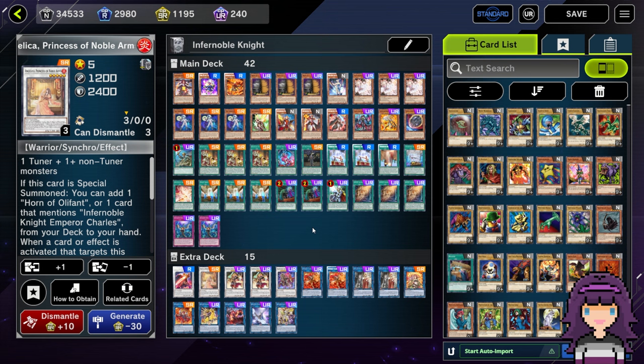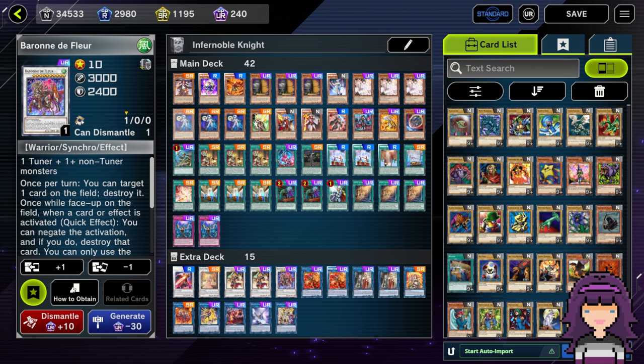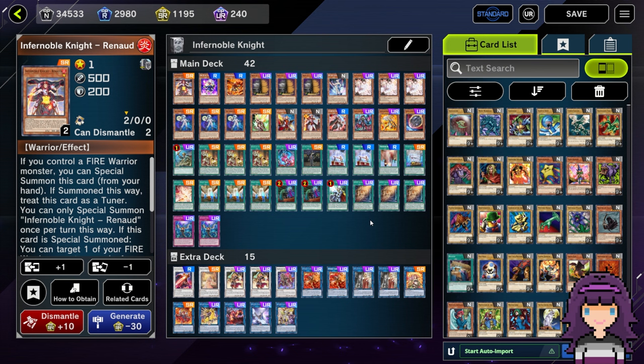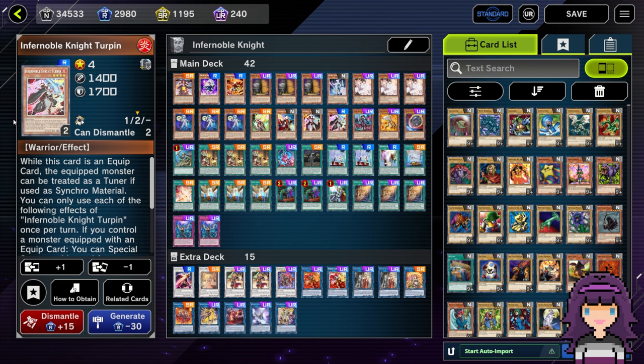Especially with a deck like Infernoble Knights, there are so many ways to start your combo line. Ideally it's Neospace Connector and Aqua Dolphin, but because of the material requirements of Icehold, it could literally be any two warrior monsters. So it can seem intimidating, but the most helpful way to think about it is checkpoints. I know that if I'm going to summon out the Varone, I need to establish the Renade as well. Think less about the strict order and more about what you need for your end board: Renade, Ricordetto with a target in the graveyard, and Turpin in the graveyard. If you keep those resources in mind, you can usually just finagle your way there.